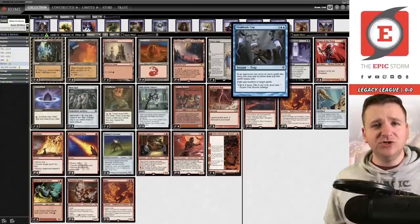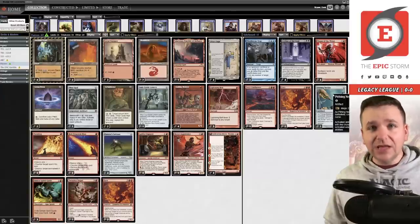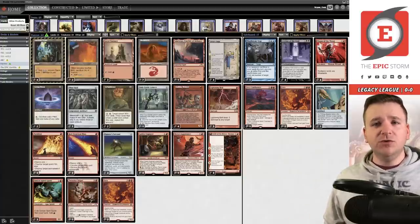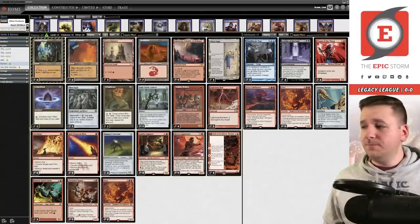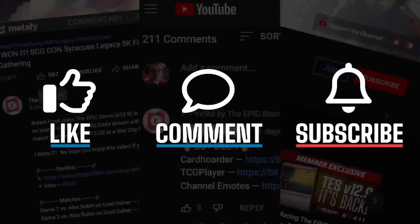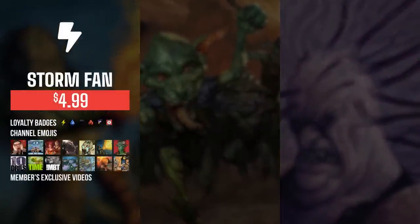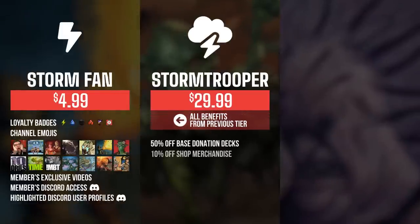In the sideboard we have combo hate like Leyline of the Void and Magus of the Moon. A huge thanks to Callum Smith for giving me a sideboard guide for this deck before recording — you'll even know how Callum sideboards in the matchups I play. I hope everyone enjoys this video; I can't promise I'll replicate Callum's results, but I'll do my best. Thanks for watching — see you in the first round! If you enjoyed, leave a like, comment, and subscribe. You can also support the channel by becoming a member for badges, emotes, exclusive content, and Discord access.